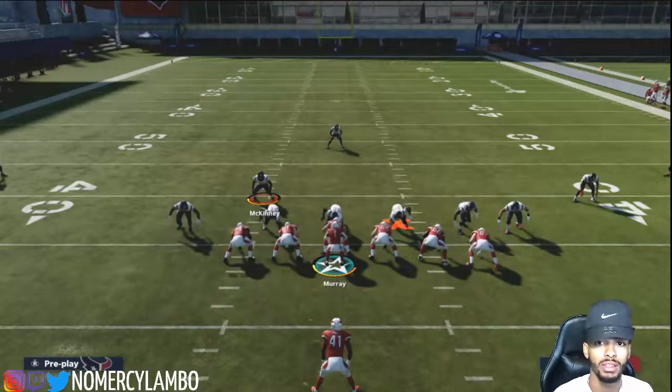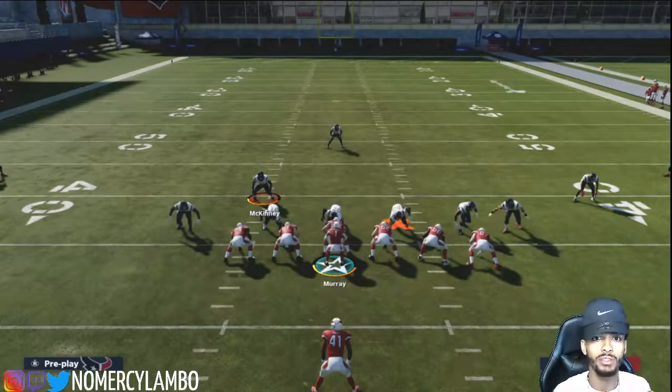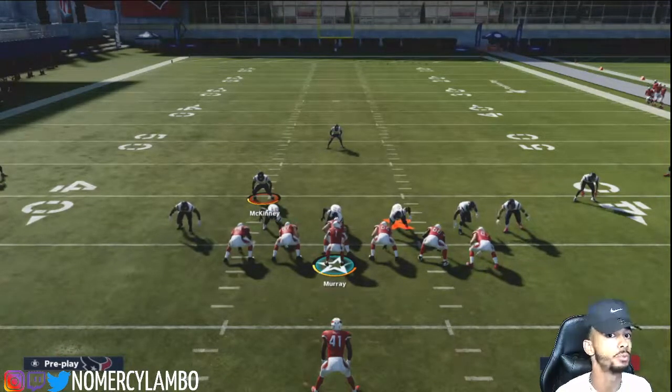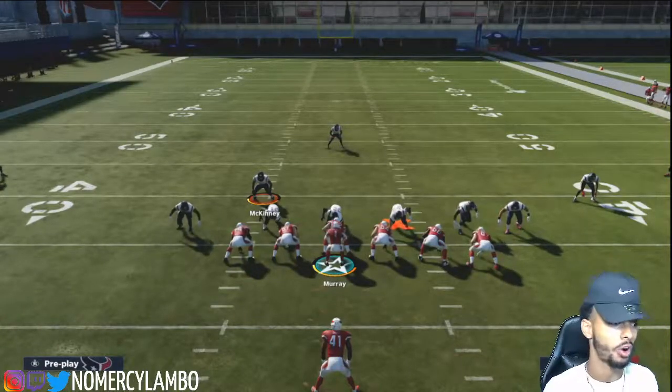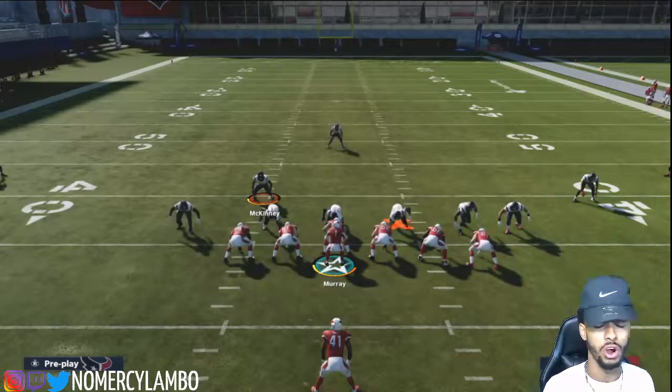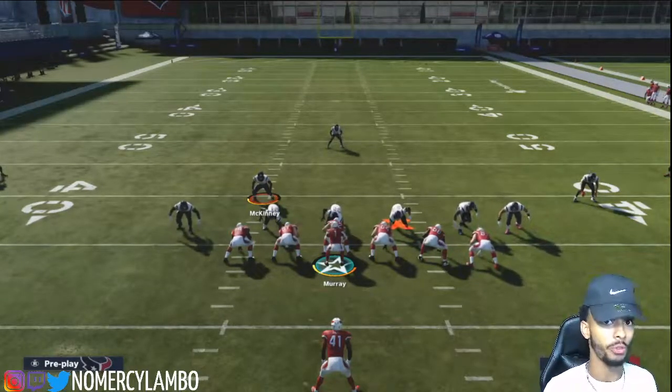Now what is sticks? Sticks in football is the first down line. So if it's third and one and you press sticks, all your zone coverages are going to play one yard. It's a good thing to use on third and short or third and long.